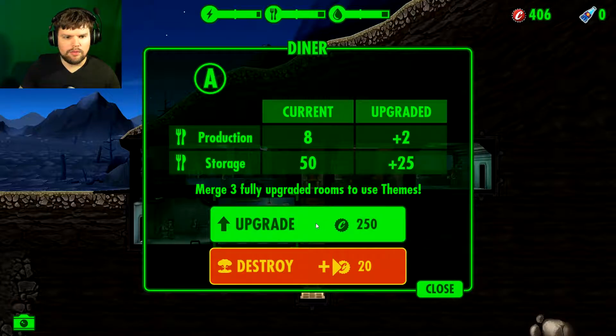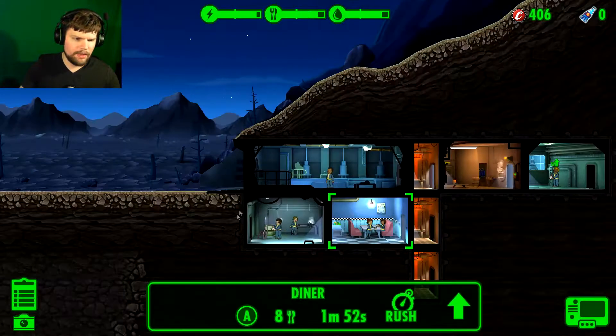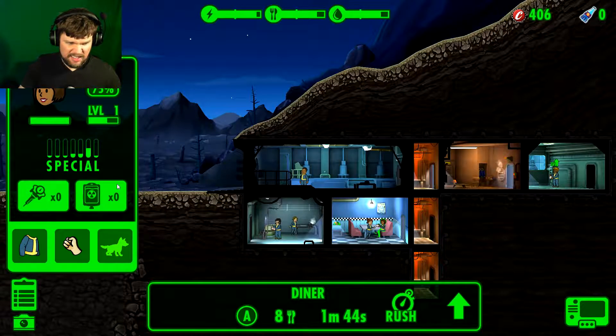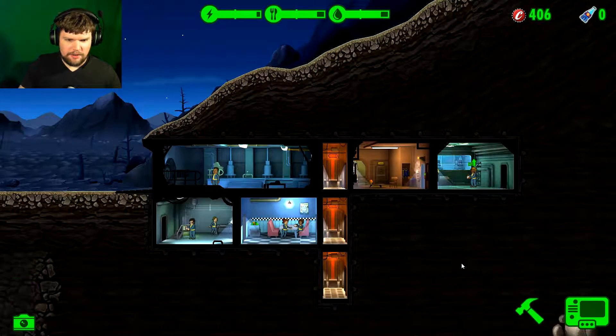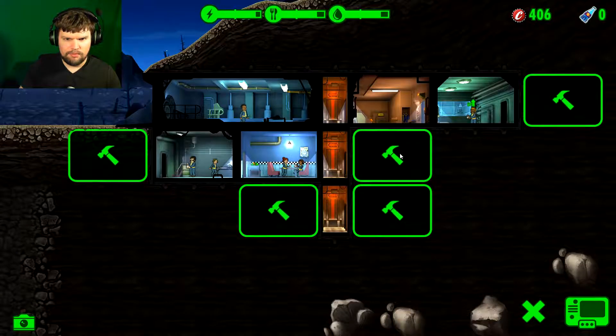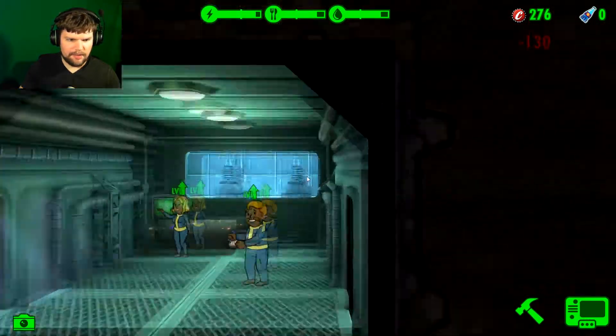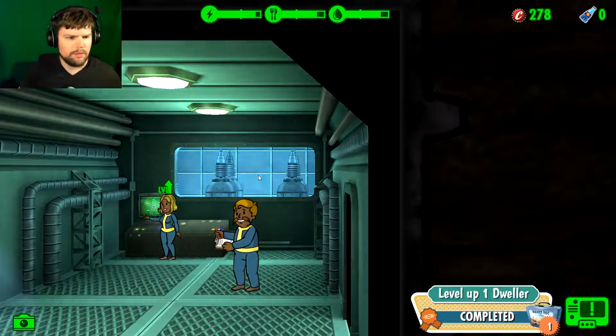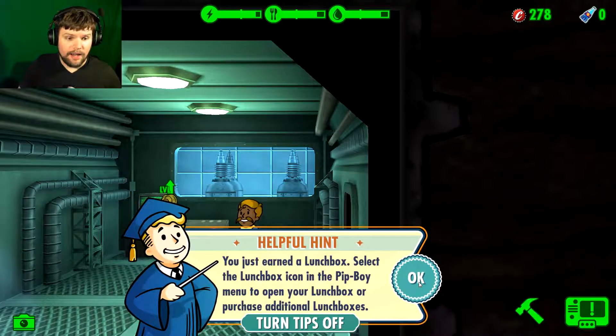Oh, that's a lot of caps. All I get is plus stuff every time though. I don't know if it's wise to do that or not — I could just build another living quarter. Hey, that guy's got a level up above his head! Level two — way to go, guys, I'm so proud of you. I just earned a lunchbox. Yes! Lunchbox!